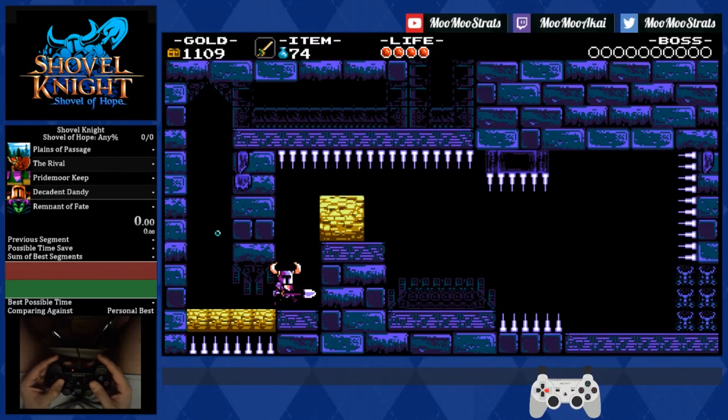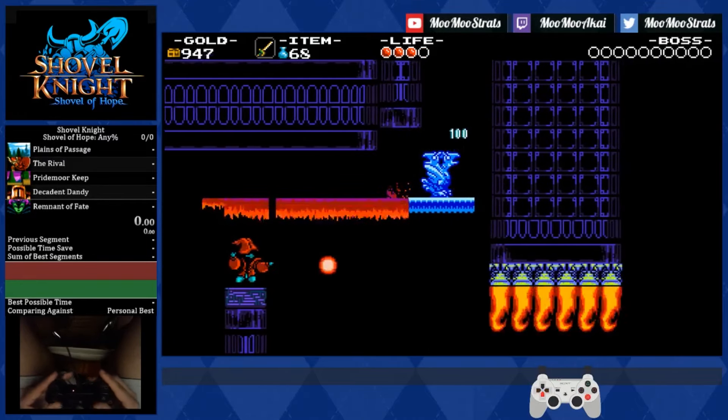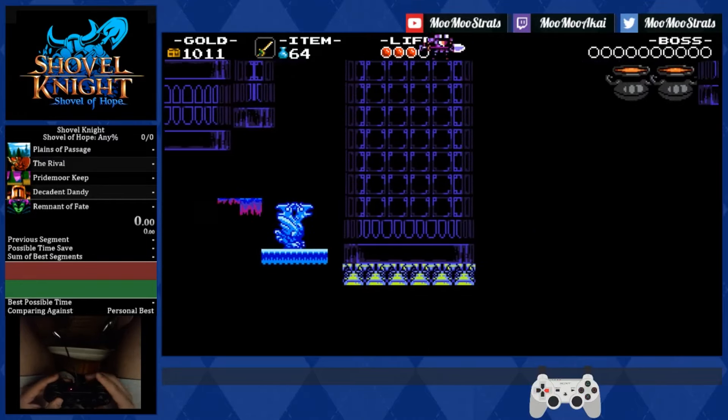Thankfully, the Mario Maker room is very easy to navigate through, so long as you have dust knuckles, so I just feel bad for the low percent runners. And yet another reason to feel bad for anyone playing in low percent is this room, because here in any percent, instead of having to actually use that ship and navigate, we can just fly over everything using the propeller dagger.